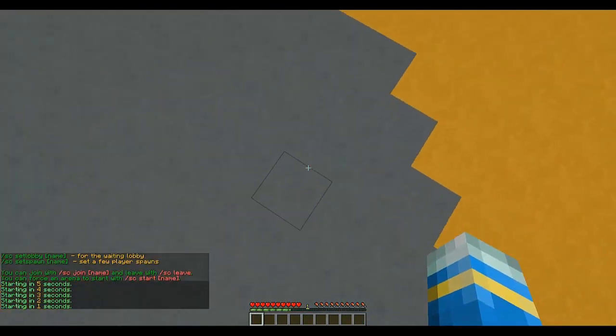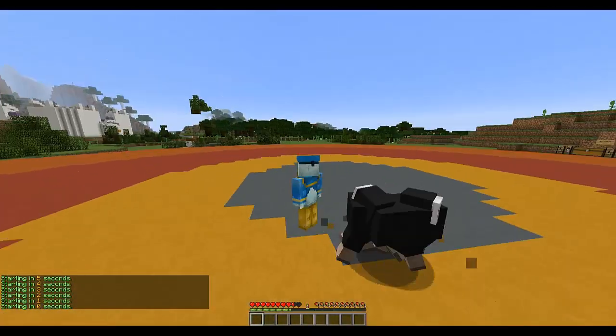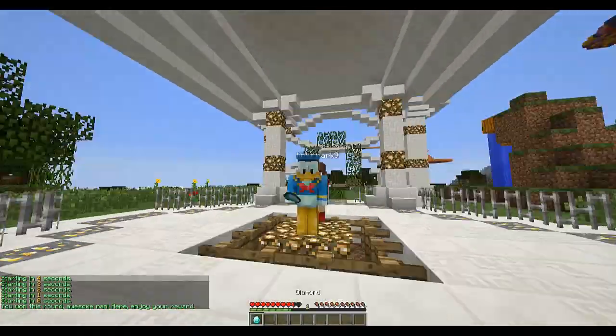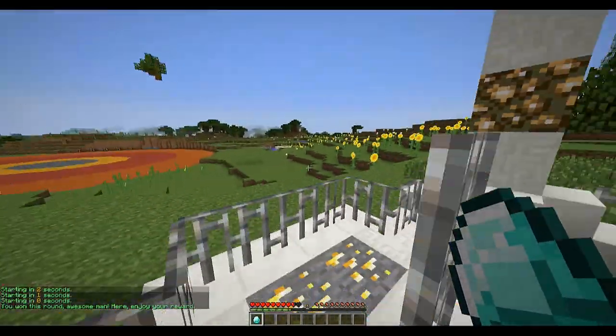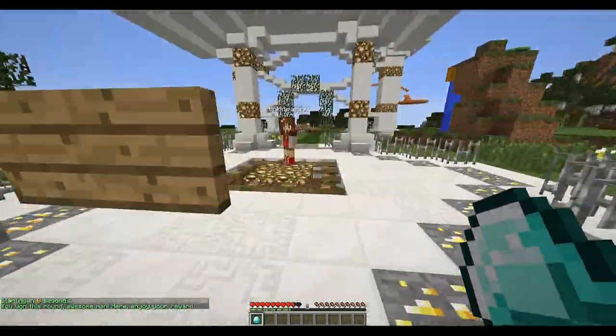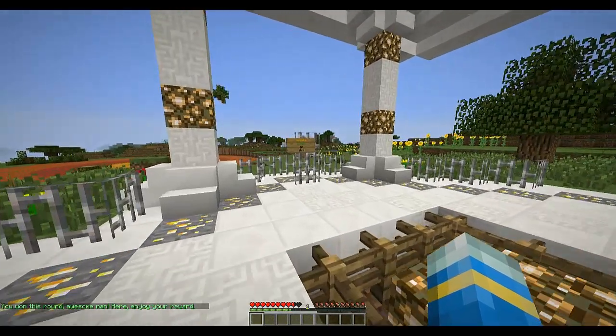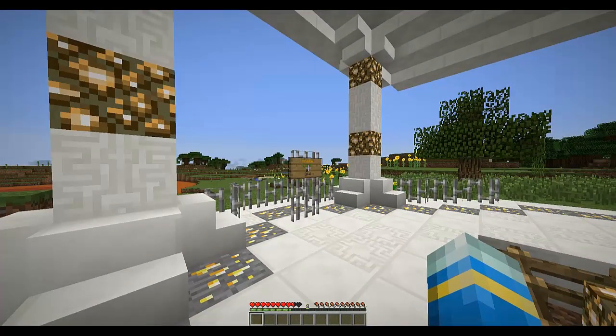Here we are, we're in the lobby. I'm in spawn number two and behind me sheep start to spawn. What we have to do — it's difficult to show with two people — is not collide with other players. I'm not sure how I'm going to do this on my own, so bear with me.